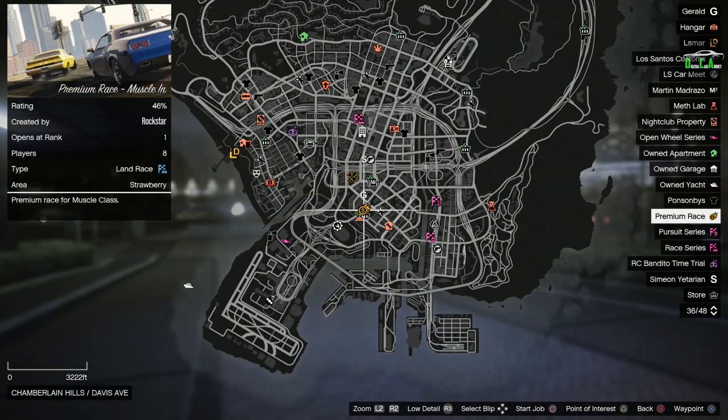This week's Premium Race is the Muscle Car Race, Muscle In. I highly recommend either the Dominator GTT, Yosemite, Pizzwasser Dominator, or a Vapid Click for that race. Every Friday I post a guide on how to easily beat the time trials and Premium Race, so stay tuned for that if you're new.